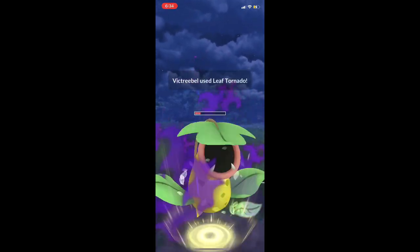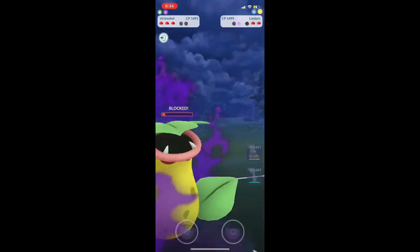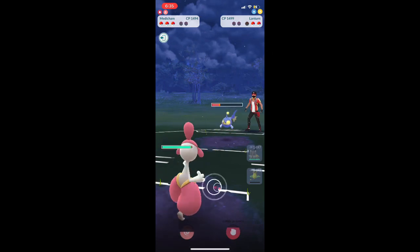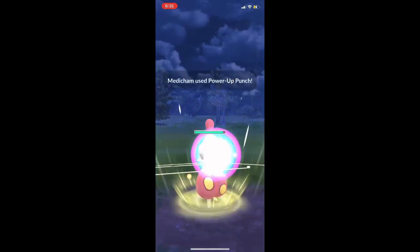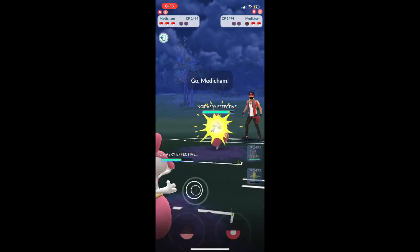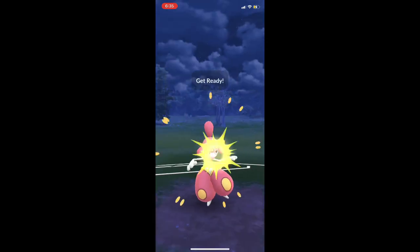They shield the Leaf Tornado. They brought in Lantern, which is a little weird. We shield their Surf — that way they have no other choice. We use Power Up Punch because Lantern's attack is weakened, so this Thunderbolt isn't going to hurt us that bad. And we want our attack powered up because when their Medicham comes in — as it just did — it's going to use Psychic. Their Psychic won't kill us, but our Psychic, now that it's been powered up, is going to take them into the deep red.